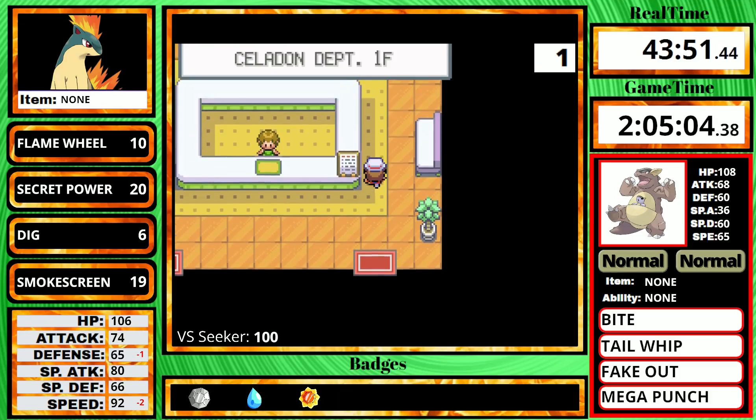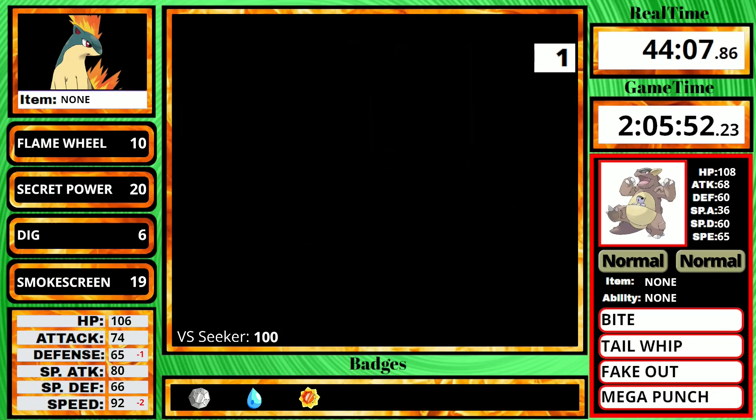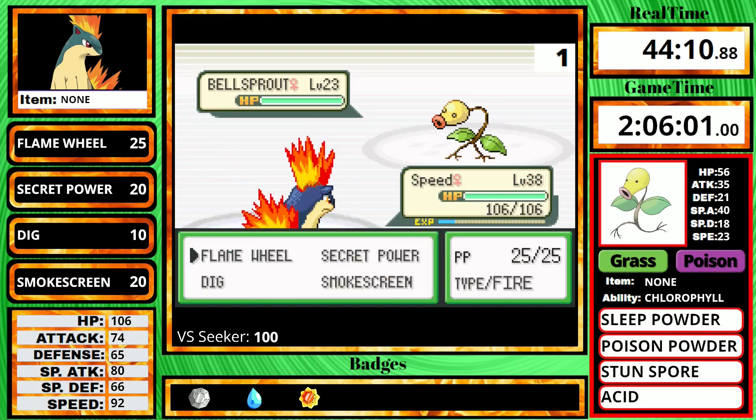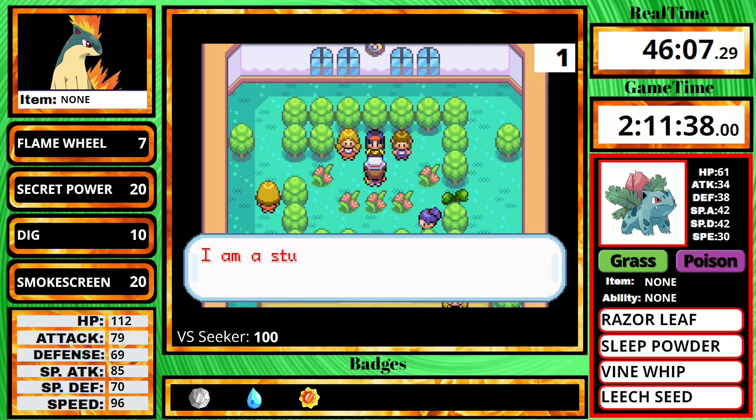The next free Calcium is in Silph Co., but first let's take on Giovanni number one. This is honestly one of the more difficult Giovanni battles, because his final Kangaskhan is very bulky. But luckily on the first try I was able to take it out. I then dig out, heal at the center, get the PP Up, and do some shopping. I go into Erika's gym and defeat everyone there — the Beauties especially like to give a lot of money.